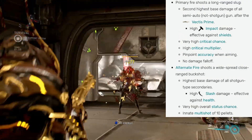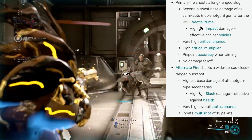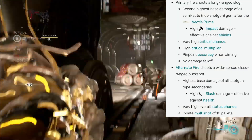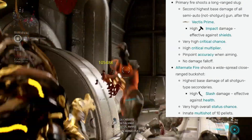The primary fire shoots a long-range slug — second highest base damage of all semi-auto non-shotgun weapons after the Vectis Prime. It has high impact damage effective against shields, very high critical chance, high critical multiplier, pinpoint accuracy when aiming, and no damage fall off.